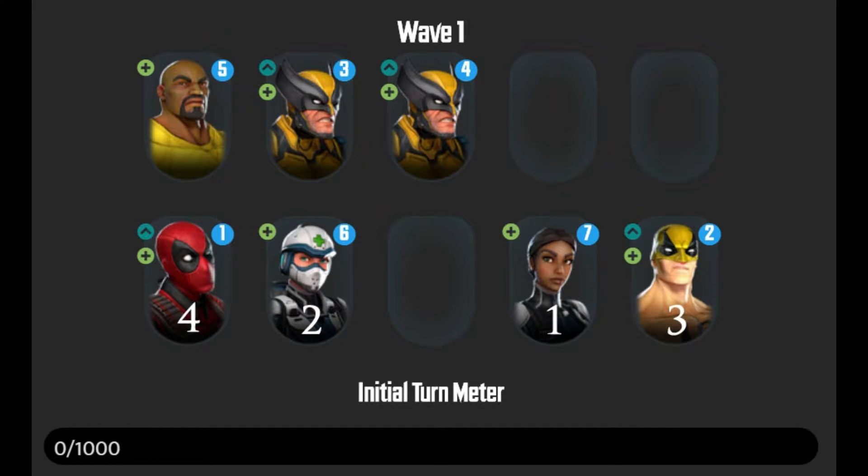Once you've taken them out, you want to take Iron Fist out next — he can be dangerous with his ultimate and he would heal Luke Cage, you don't want that happening. Then next up I would take out Deadpool. Keep him stun locked so his regen doesn't kick in when you've got a tonne of debuffs on him. That will leave three characters — carry them over to the next wave. Before you move on, try and get those three characters down as low as you can.